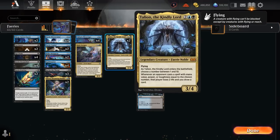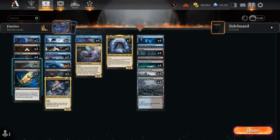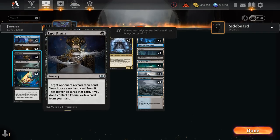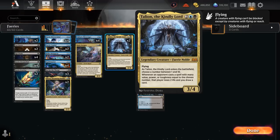Last but not least, two copies of Talian, the Kindly Lord herself — four mana for a 3/4 legendary Fairy Noble with Flying. As it enters, choose a number between one and ten, and whenever an opponent casts a spell with mana value, power, or toughness equal to the chosen number, that player loses two life and we draw a card. This combines nicely with Ego Drain so we know what the opponent's working with and have a better idea which number to name. Talian can also just be a nice finisher, giving us another high-powered Fairy to close out the game.